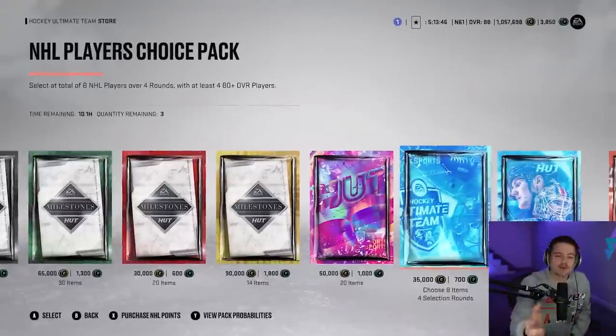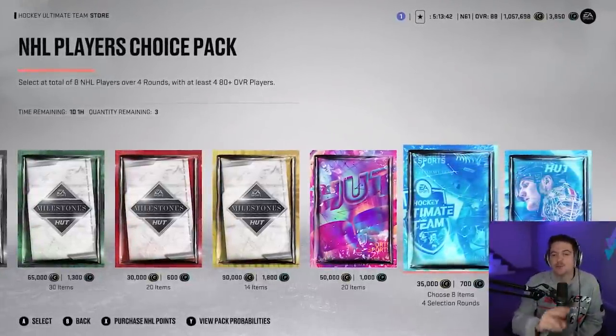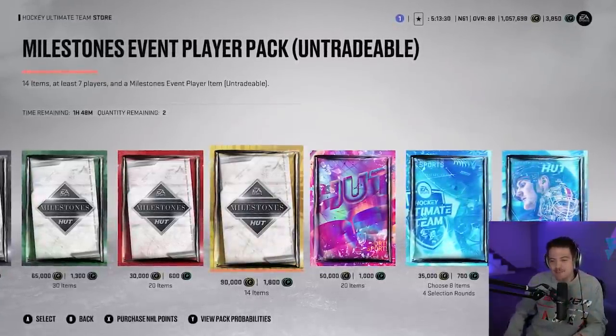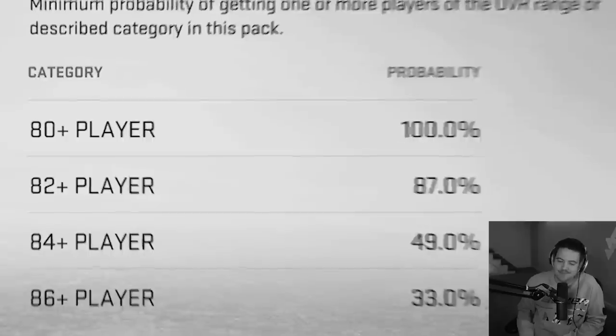So I figured we'd hop into a shootout challenge and hit the glitch deke before it's fixed. Today we are hopping into two random online shootouts, and of course we are putting some packs on the line. For shootout number one, we have the NHL Players Choice packs — four different rounds, you can get some good cards. And for shootout number two, we have the milestone event player pack. You get a guaranteed event player item, and there are 89 overalls we can pull from this pack, but they could also be absolutely terrible.